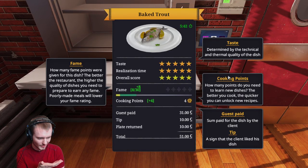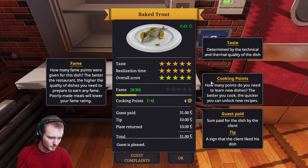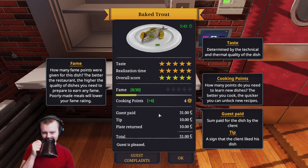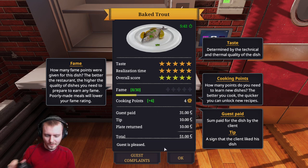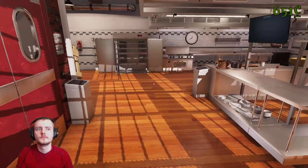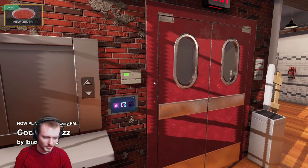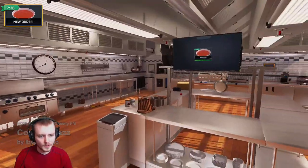Four star chef. Oh wait - four star rush. Serve a dish. It was delicious. Oh, we got perfect score! Baked trout - tip number one. I got so many damn achievements for that. Why? Any complaints? Nope. Perfect. Awesome. See? We're great chefs. I'll hang it on my wall. Achievement - so many things.